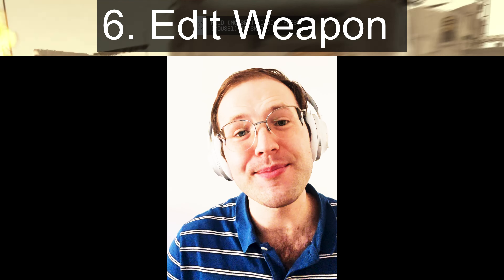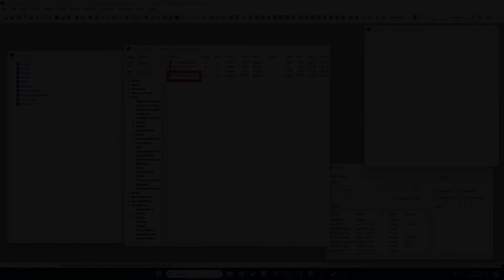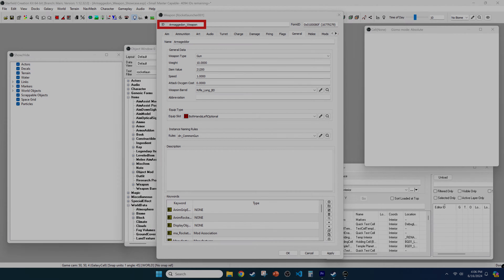For step six, we want to rename your item so we can find it more easily using console commands in game. Double-click on your rocket launcher entry and edit the ID to be something unique, like 'armageddon'. I also named the weapon 'Armageddon' so we can distinguish it from the Negotiator in game.